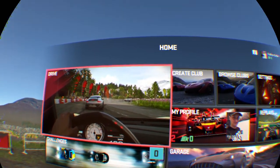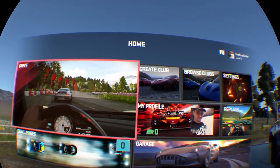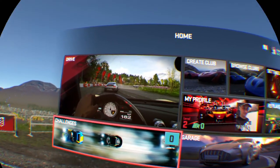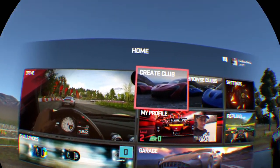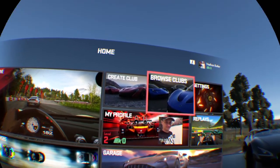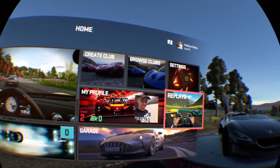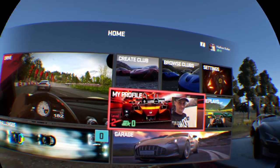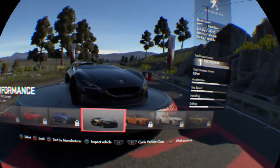I've done the one initial race they throw you into before showing you the main menu, and now I'm at the main menu. We've got the Drive option, challenges, the ability to create a club — almost like a clan for a racing game — or join one that already exists. There are settings, replays of previous races, a profile that keeps track of your progress, and your garage.